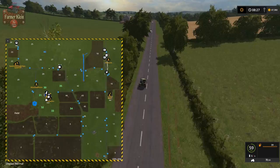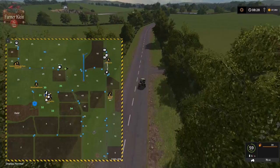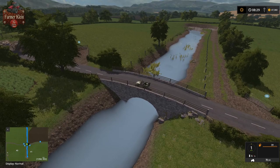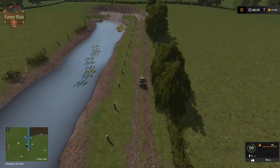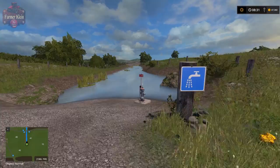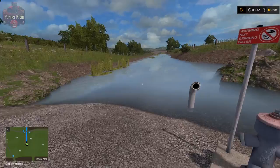Let's head over here across the river and check out the manure area, fuel pump props, and the BGA, then head down south to see what's there. This looks like it could be some kind of boat launch — no, sorry, this is actually a water fill point where you can hook up your water trailer and get water for your animals.